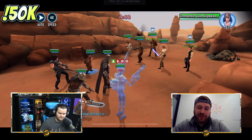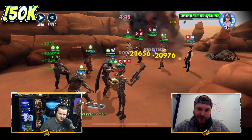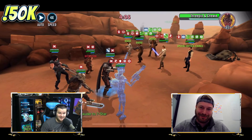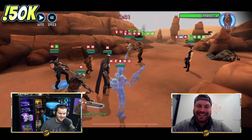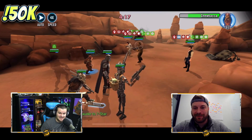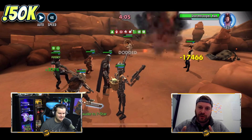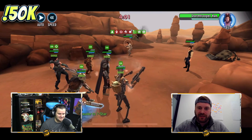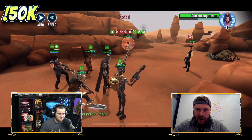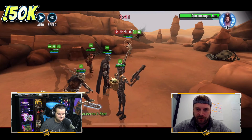The good news for me, bad news for people that own Moff Gideon on defense — he actually opens up with a dark saber. So he can actually be faster, it doesn't really matter. I think they did that because it would have been really OP if he could have opened up with that. On defense though, if you're playing this team with troopers or empire, that could absolutely be a way you get around Quill getting everyone going and you losing two people in the first 30 seconds.